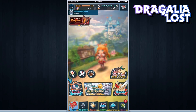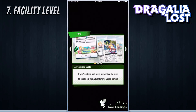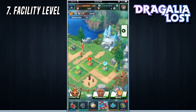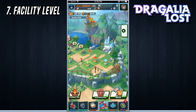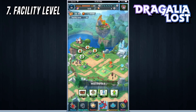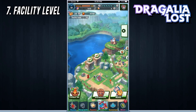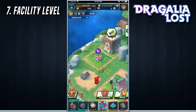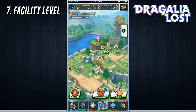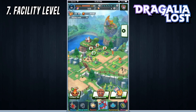The next tip deals with your castle system, specifically the castle grounds. A lot of people ask me why they're not able to upgrade their Halidom — it keeps asking for something called the facility level. You can see the current facility level in the top left. The way you increase it is by upgrading each of your different structures within your castle grounds. So make sure to upgrade all of your structures as fast as possible, and keep coming back at least every half hour to an hour to see what you can upgrade.